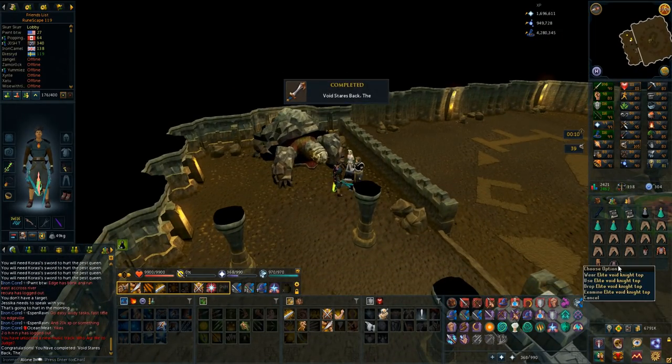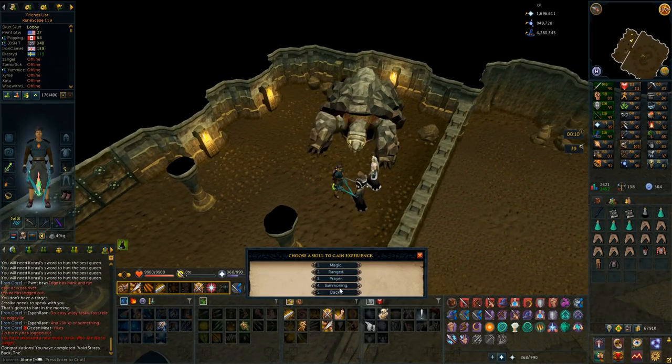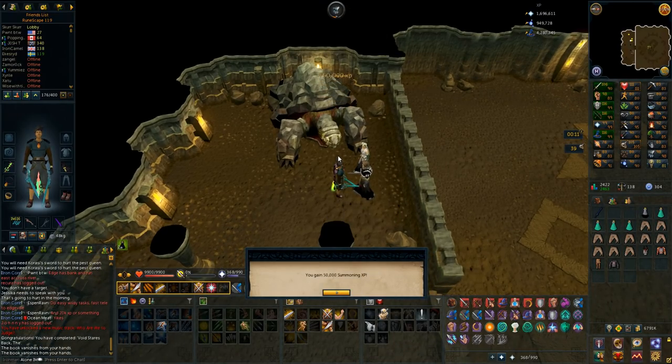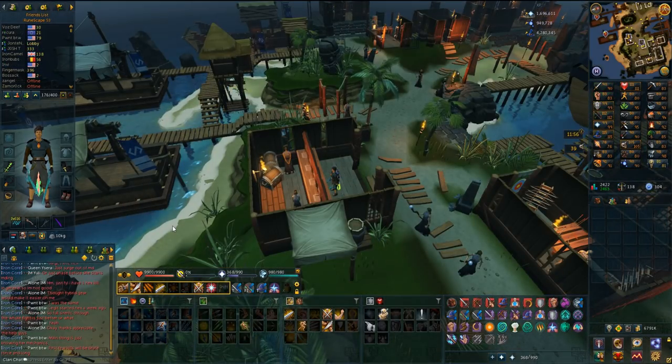I got the Void Elite top and I think legs as well. The books give combat experience - I'll put 100k into Summoning. That's actually 98 Summoning, only one more level until another 99.